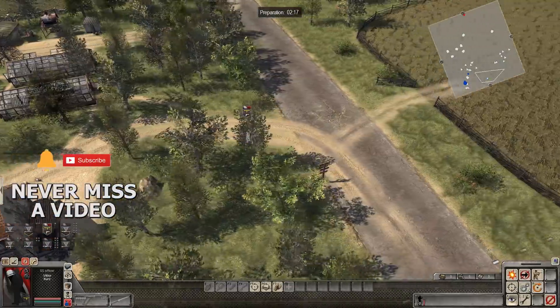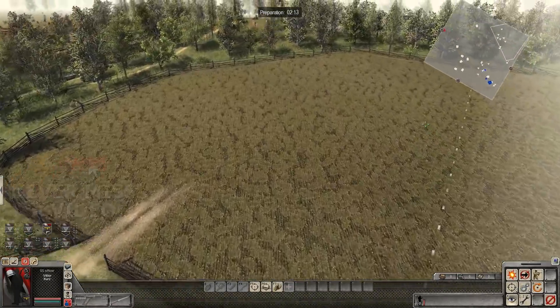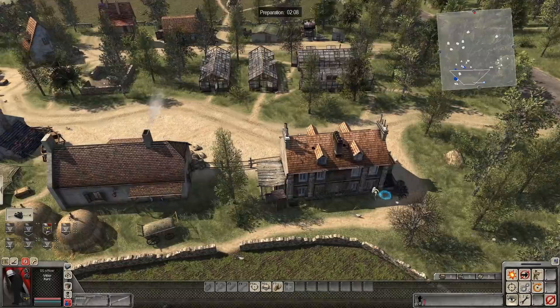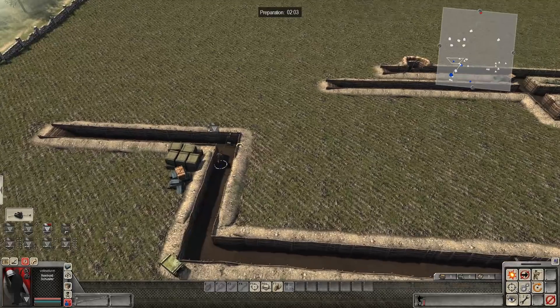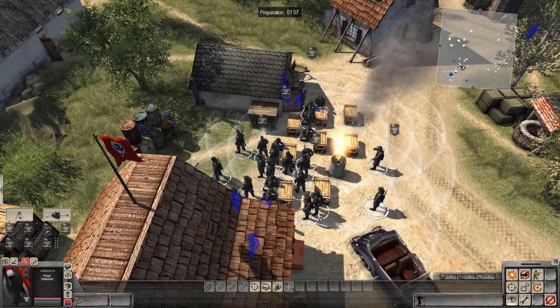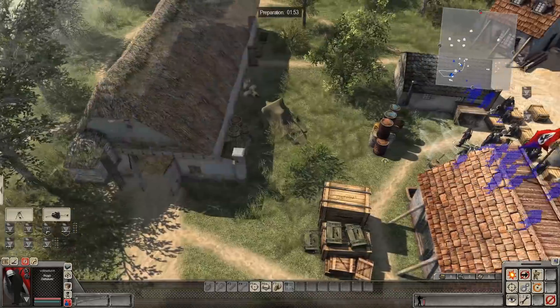If you like what you're seeing and would like to see more, remember to click or tap that like button. We also can rely on air support — there's a radio tower down there that we can use to call in a Stuka to bomb the enemy as soon as they get close enough. Let's put our commanding officer back here somewhere. I see several machine guns here, possibly a mixed match of Russian equipment and German equipment.